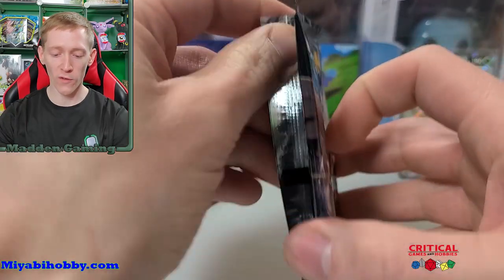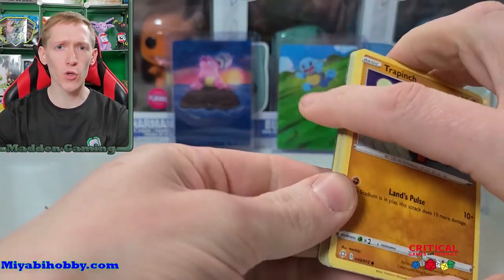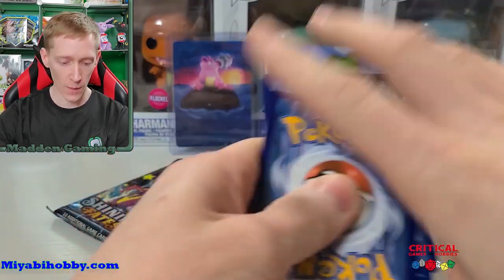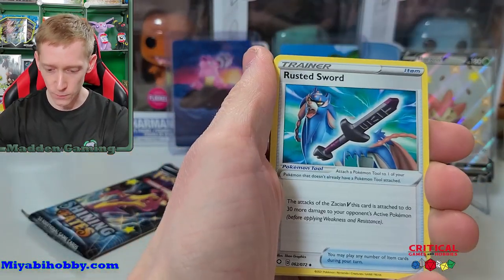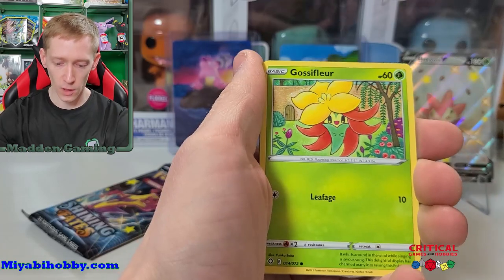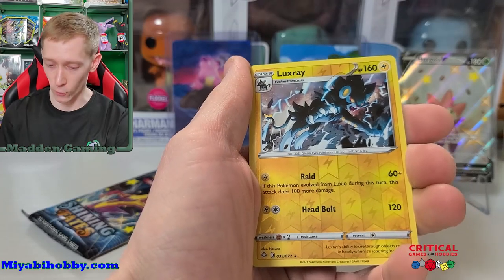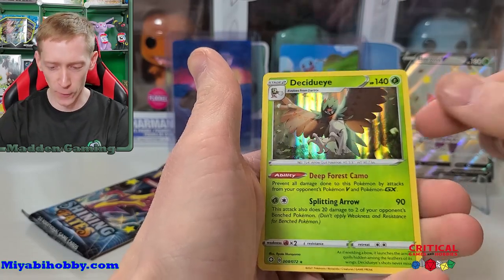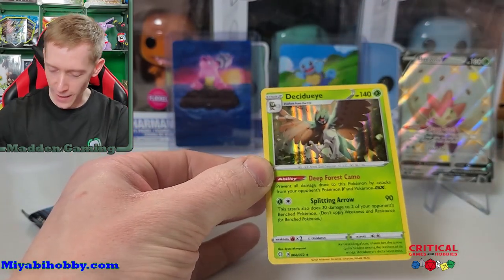On to pack five. Let me know in the comments — are you guys finding any holographic rares? This is going to be pack number 15 for me overall. We got fighting energy, Rusted Sword, Luxio, Trapinch, Nickit, Gossifleur, Cacnea. A Luxray reverse holographic rare, and a Decidueye holographic rare! So they do exist — never mind the comment request. We finally found a holographic rare, it's the Decidueye.